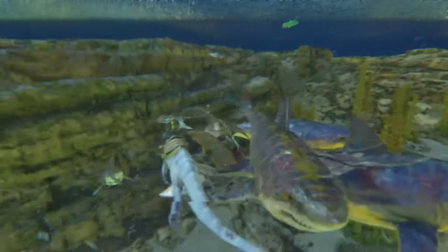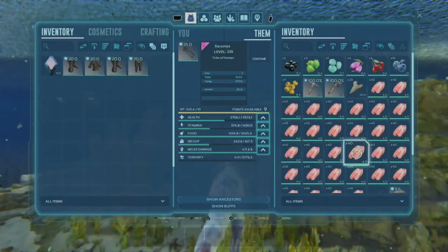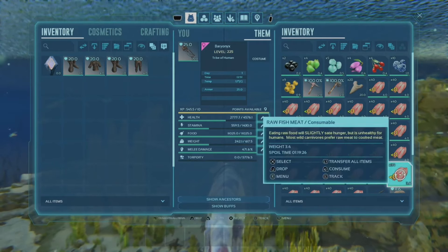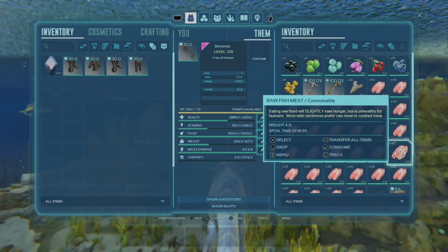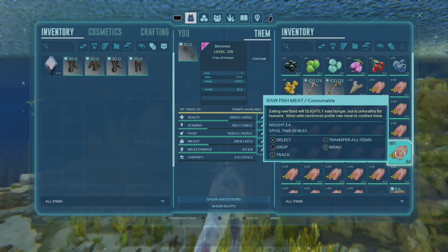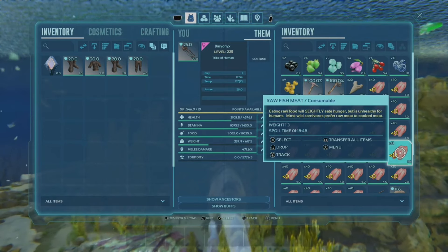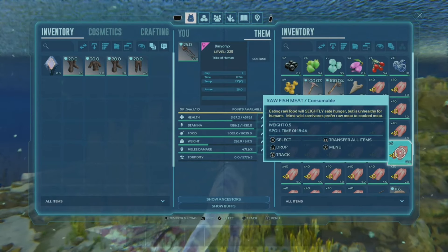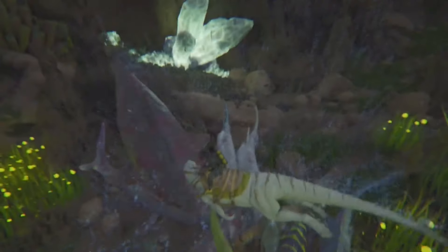Once everyone is stunned, you can easily swim away or just eat them all while they sit still. The stun can also be used on basically anything that comes out of the water, as well as water creatures like the infamous jellyfish. Baries also heal exceptionally quickly — most water creatures like the Megalodon only heal by 2 HP when you force-feed them fish, and they actually heal faster with regular meat at 5 HP per piece. But if you force-feed a Bary fish meat, they actually heal for around 8 to 9 health per piece, so they recover a whole lot faster and get back into the fight.